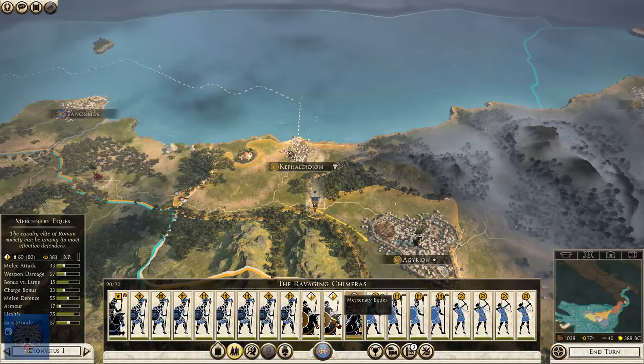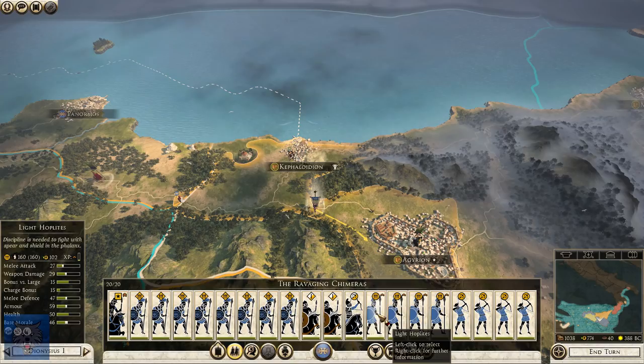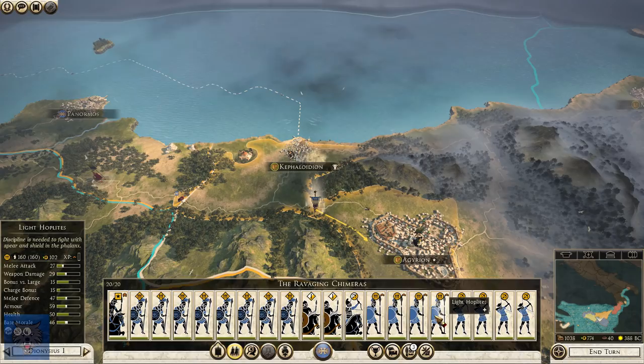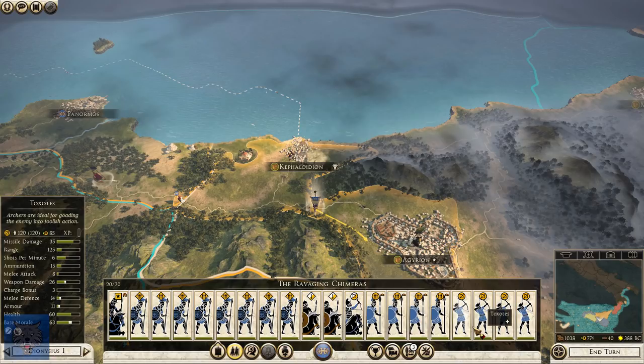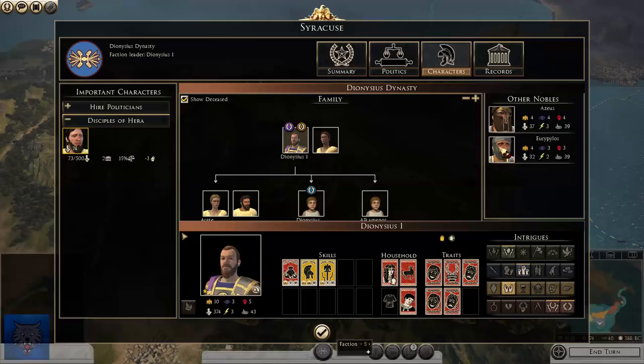Looking at my mercenary recruitment pool, I managed to get some mercenary equites — these are the Elite Roman Cavalry. They are costing me $380 per turn, which is about twice as much as what my horse archers are. But cavalry and having them is just such a tactical advantage I can't miss out on. We've got four units of Elite hoplites, and four units of Light hoplites to flank while my front line pins them down, and we have four units of Sicilian archers.